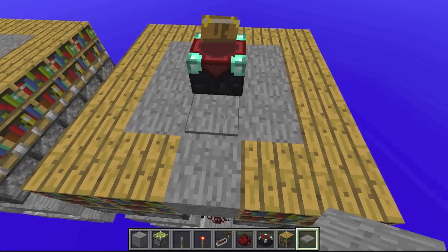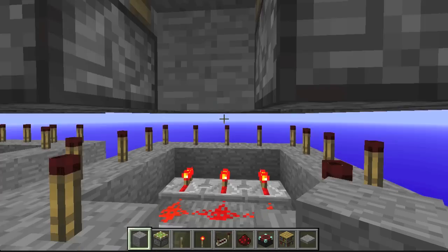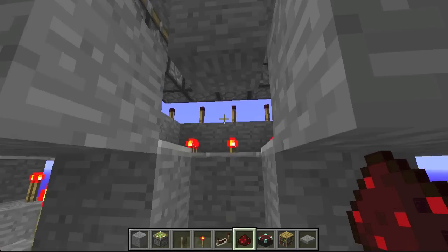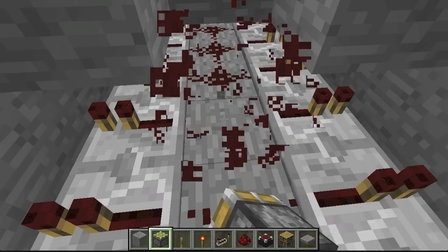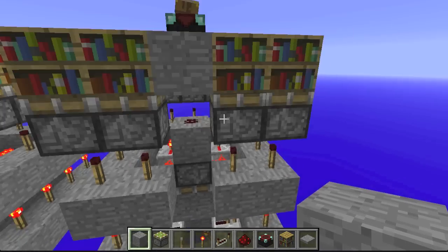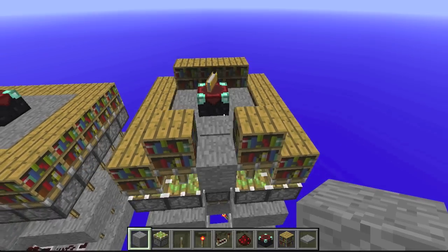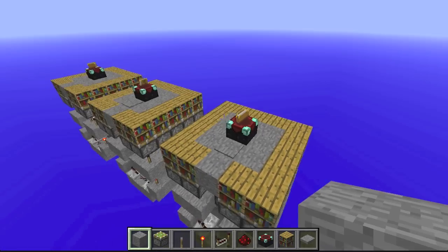Place your pressure plate — unless you want to use a lever, then place your lever right there. Build down two, break this one, place dust on top. Get underneath and place a sticky piston facing downwards. Break this, place a torch right here, and a solid block right here. So you're done — all you have to do is step on the pressure plate and it'll pop up and pop back down.